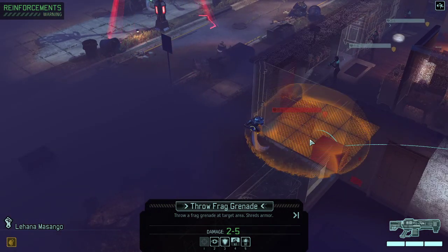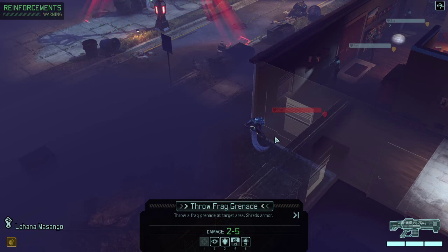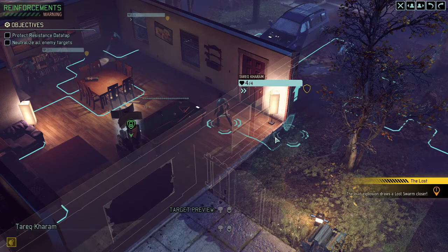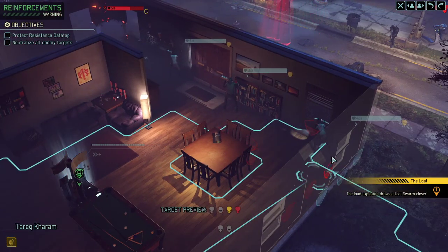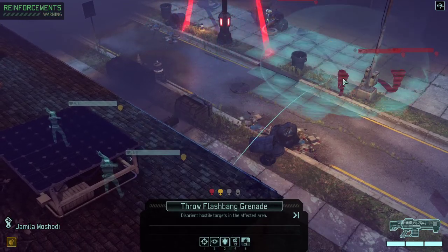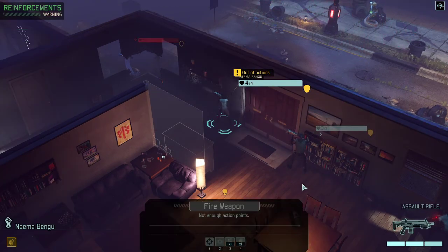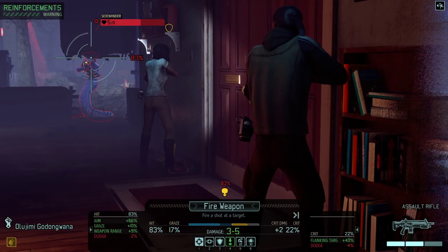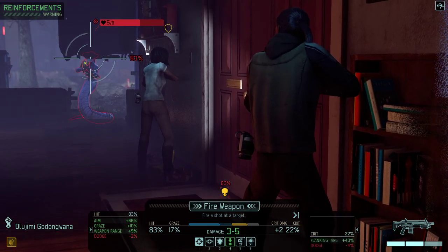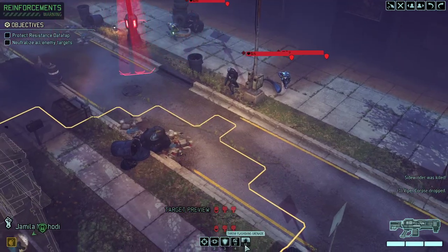Let's see - if we were to hit the Viper with a grenade and take away some of the cover, that would actually help us. Cover has been taken away - nice, we got the option to get rid of the Lost. I'd like to hit two of them with a flashbang - that would be awesome. If we hit maximum damage or crit, we could kill the Viper. Perfect, we're doing fine. So far, so good.